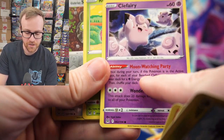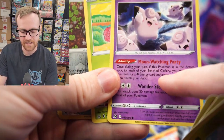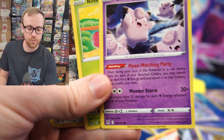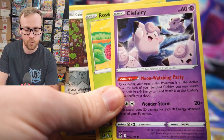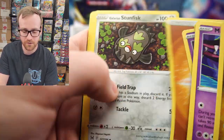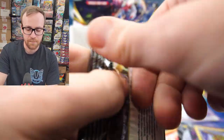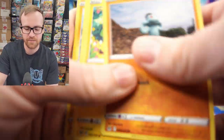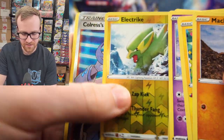Got the Clefairy. This Moonwatching Party is absolutely insane — you can attach a Psychic Energy for each Clefairy that you have in play. You can put four Clefairy in play, so you can attach four different energies per Clefairy, retreat it, and get a whole bunch of them in play at once. It's an absolutely crazy deck. If you pair it with a Mewtwo V-Star, which lets you discard energy, or even a Shadow Rider Calyrex, which does damage per energy in play, it's absolutely crazy.